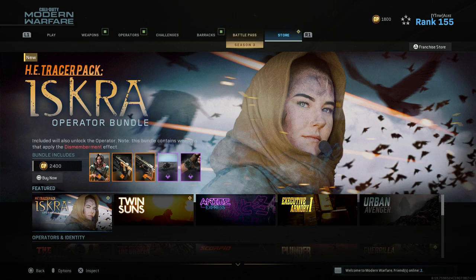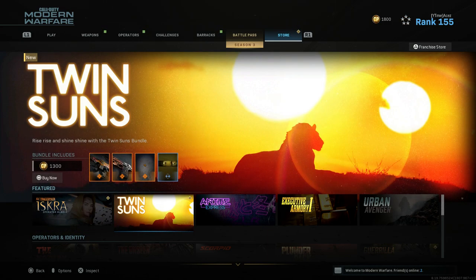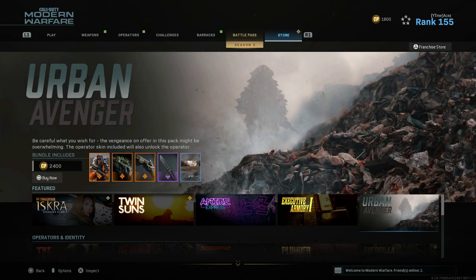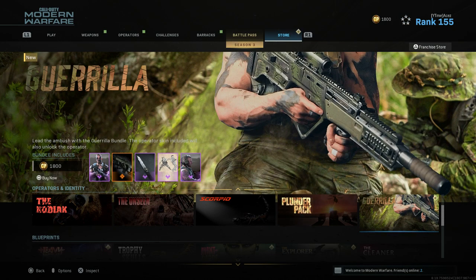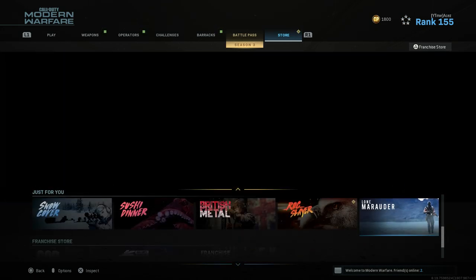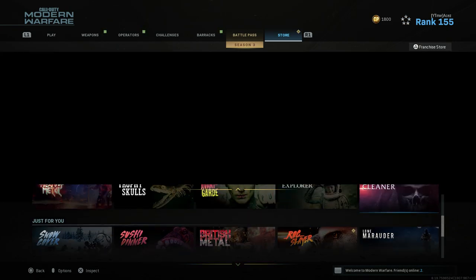We also have the Twin Sons bundle which is a brand new one. We have Executive Armory One making a return, and Urban Avenger in the featured section. In the Operator's Identity we have nothing new, in Blueprints we also have nothing new, and in my Just For You section nothing crazy in there.